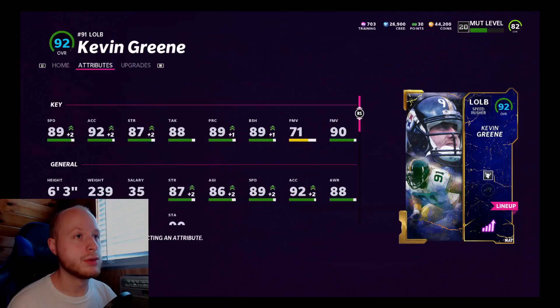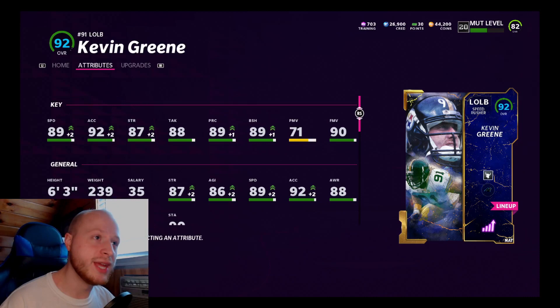Going over his attributes, he has 89 speed with a plus finesse move and 89 block shed — those are the four key stats to look for on him. He's more of a speed rusher on the edge for passing situations; he's not really the best at power moves, hence why he's a speed rusher.